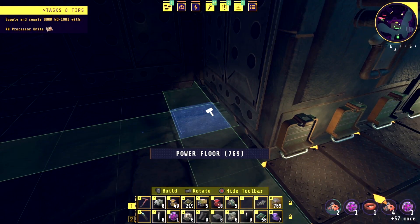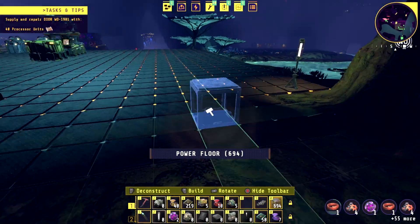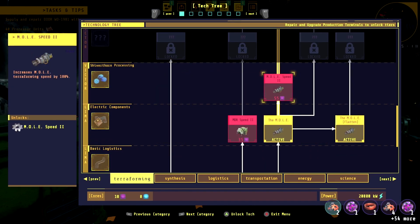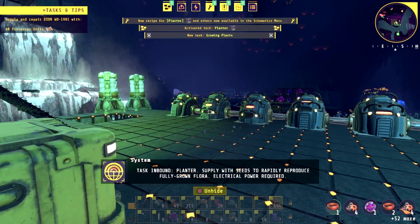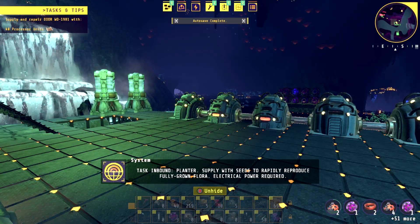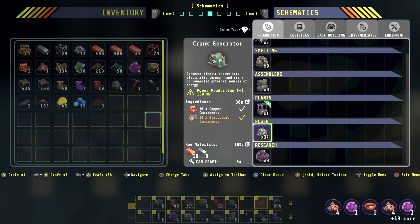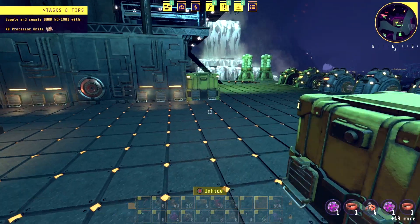We're gonna let these research nodes come together, put them in here, and then unlock the planter. Then we can start setting that up. I can't remember how much soil the planters need. Let me look through our tech tree and see what we can unlock. The planter — supply with seeds to rapidly reproduce fully grown flora, electrical power required. So these are gonna require power. If we have the resources, let's create a couple of these. We can create one — so let's just set one up and then we'll call it a video.